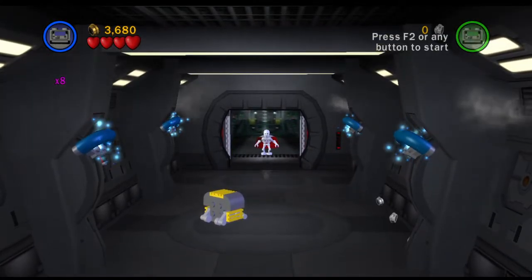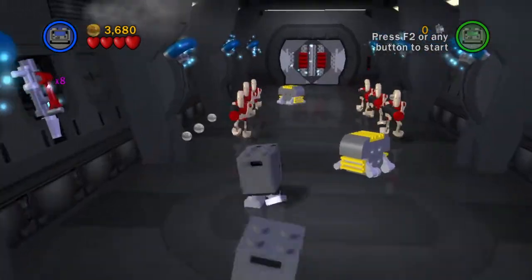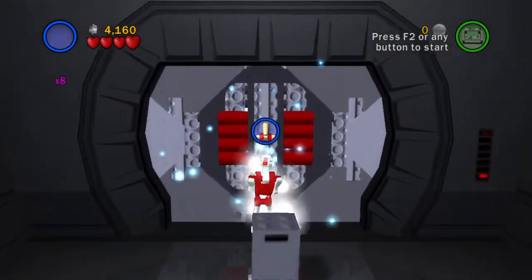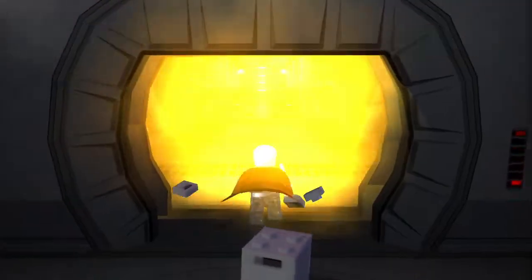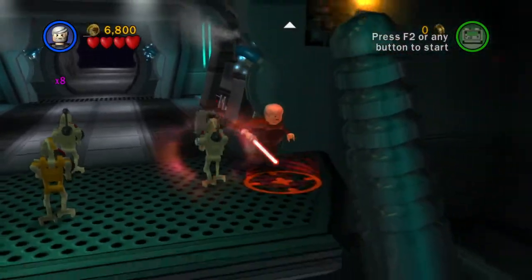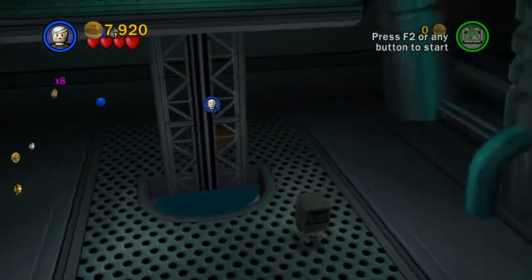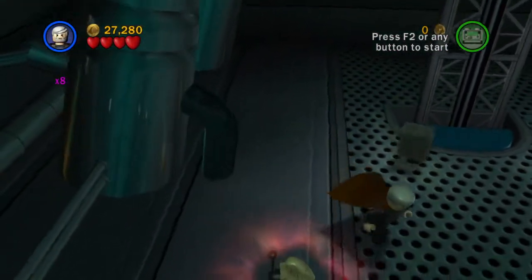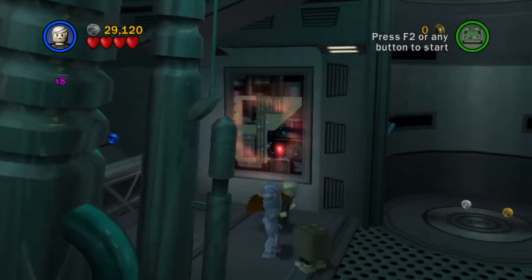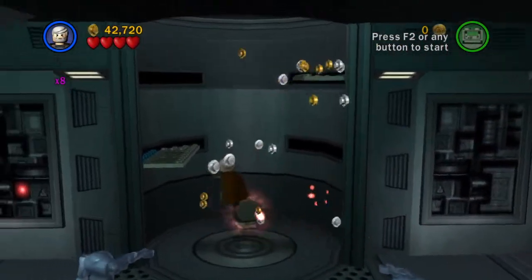It'll make getting through this level a little bit easier here. So let's just go ahead and speed on across here. Go ahead and head on through the door there is Dooku. Look at that - Supergonk runs too fast. Dooku's running as fast as he can, and Supergonk's just like... he's having no trouble keeping up. Let's go ahead and get to the next area here, because there's not a whole lot of minikits for us to collect right now.